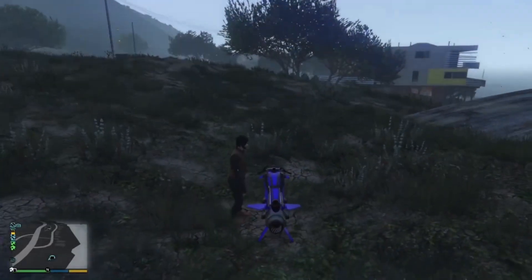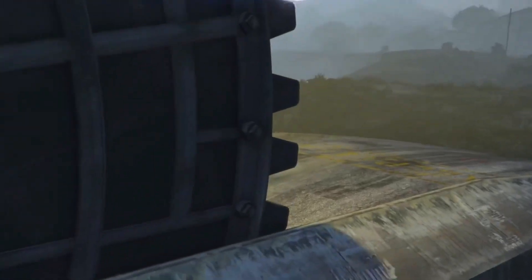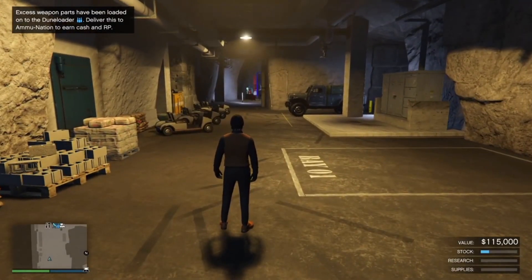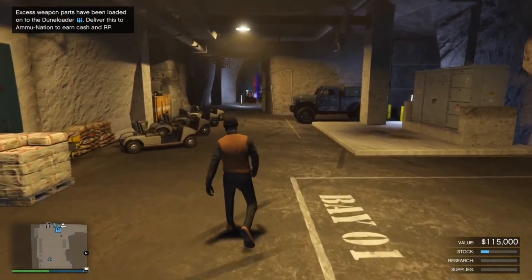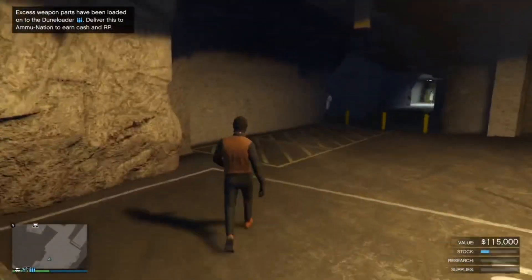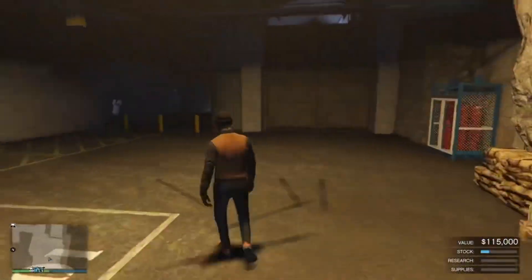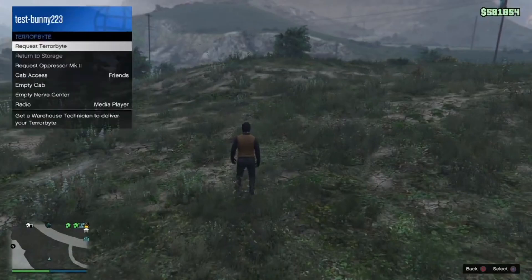Once you're in your bunker, just walk around for 20 to 30 seconds and then leave the bunker.